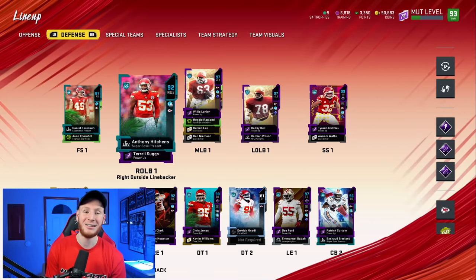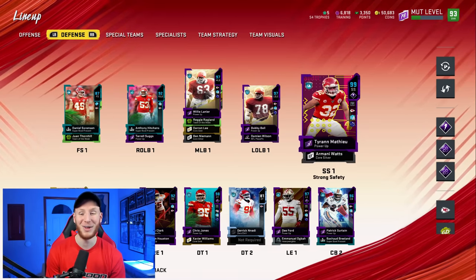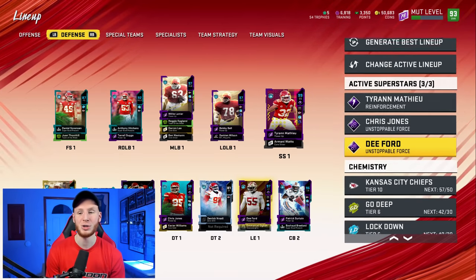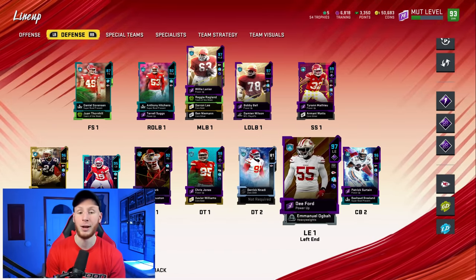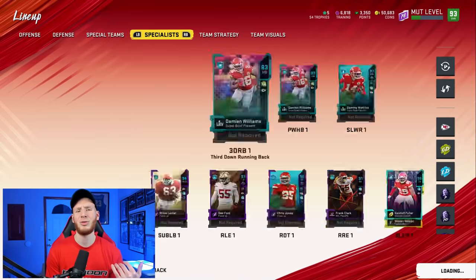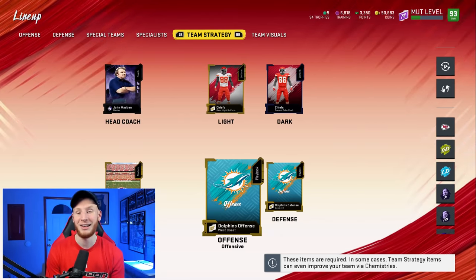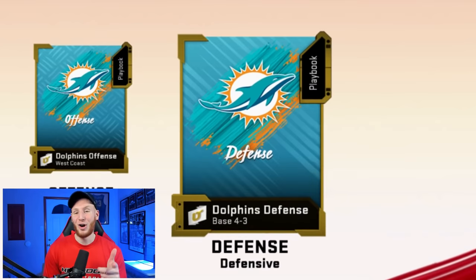On defense, it's pretty nuts as well. They have great players at every single spot except for free safety — that's their one weak spot. But Tyrann Mathieu might make up for it. We have him with Universal Coverage, Lurker, and Enforcer. Chris Jones and D-Ford are similar — both have Pass Rush Elite. I use Reach Elite on Chris Jones to help stop the run, with Secure Tackler on D-Ford. Very very good, very juiced team. For backups, I didn't waste coins upgrading guys who aren't going to play.